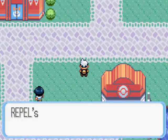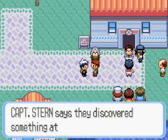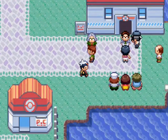We need to go see Captain Stern. Where is Captain Stern? My repel's worn off but I don't care about that. Oh, Captain Stern's here. Captain Stern said he discovered something at the bottom of the ocean. Oh, has he now?